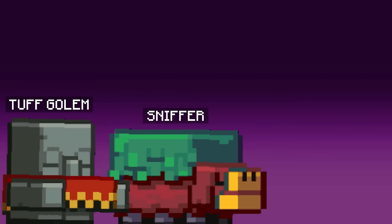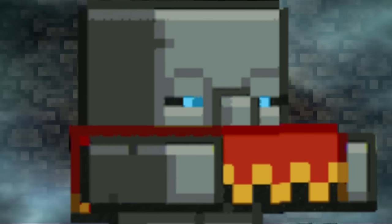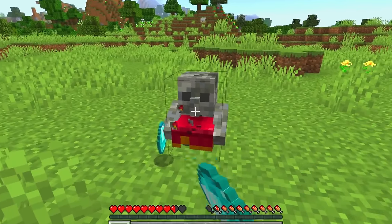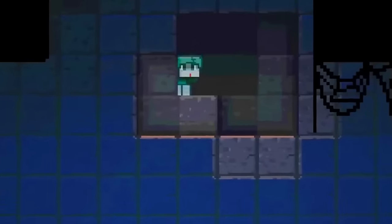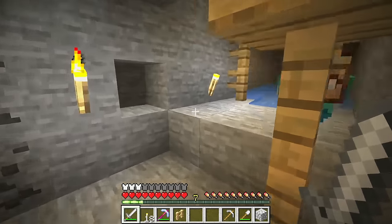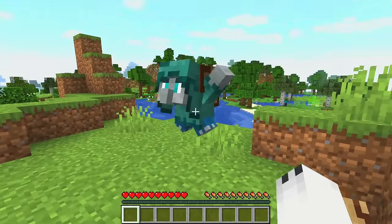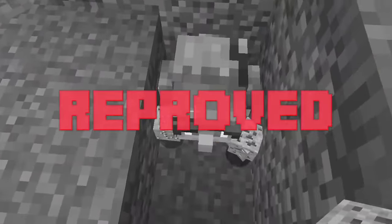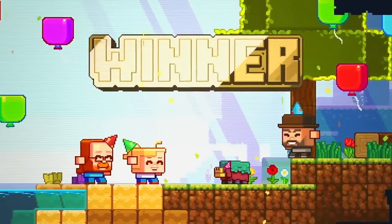In October 2022, Mojang announced three new mobs for mob voting. We had the Tuff Golem that could hold items and turn into a statue, but as it would be a mob with little use, it ended up having very few votes. We also had the Rascal that hides, and if you find him three times he will give you a reward, but since he didn't offer any new items he ended up getting few votes too. So the Sniffer won the vote for being the most interesting.